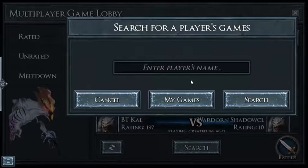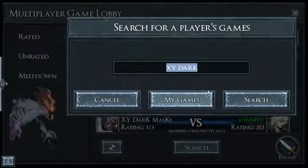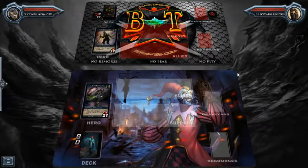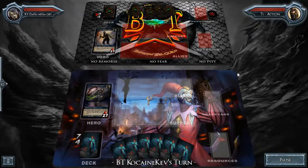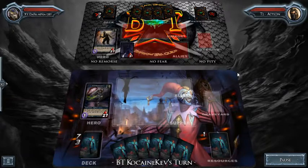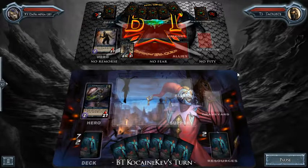Let's search for XY Dark Ninja. There we go — Dark Ninja versus Cocaine Kev. The play mat here is kind of like a heavy metal play mat, I do like it as well. And I was right — look at XY Dark Ninja when he plays Garth. He loves playing the 80-card decks, just like BP Shadow Man. That's all he ever plays — he loves the 80-card Garth decks, and so does Dark Ninja.